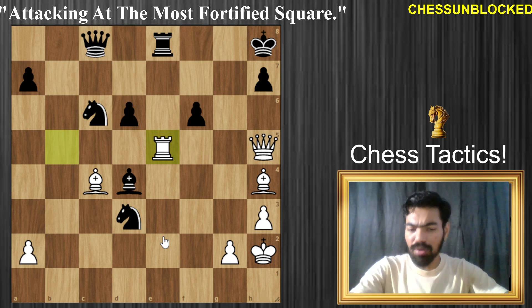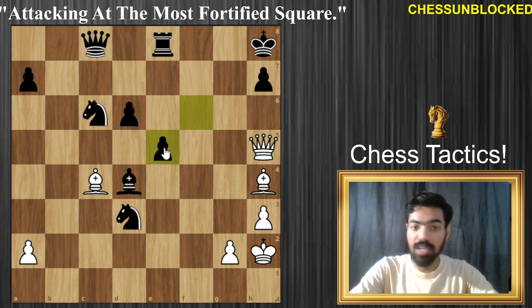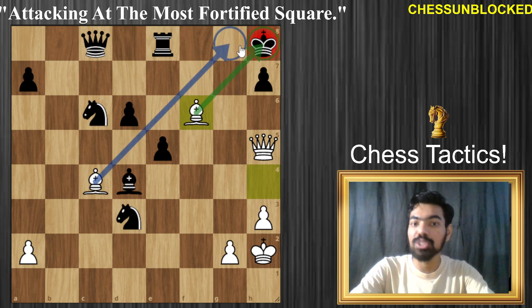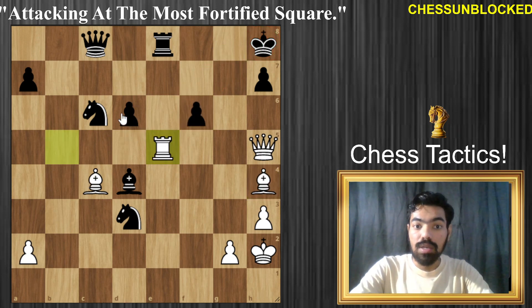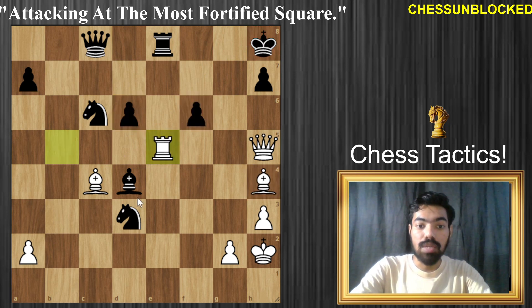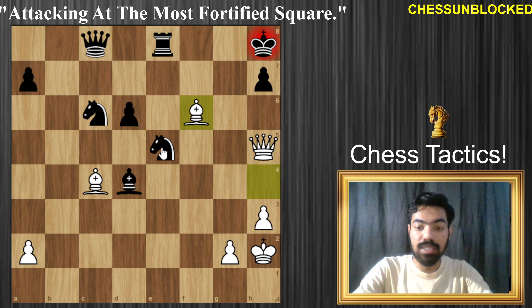So let's look at one capture at a time. Let's see the f-pawn capture. Now we have the move rook f1, bishop f6 — and that's a check from the bishop and that's checkmate. So you can't take with that pawn. Same thing happens if this pawn takes: bishop takes f6, checkmate. If the knight captures, same story — that's a mate.